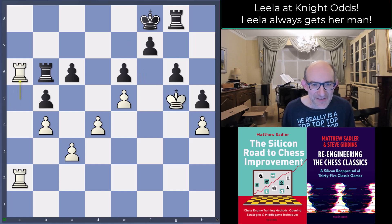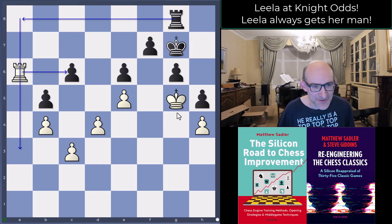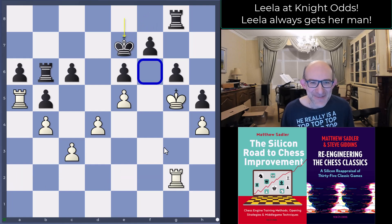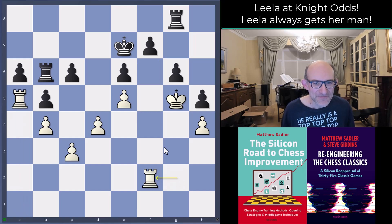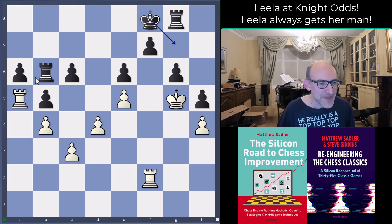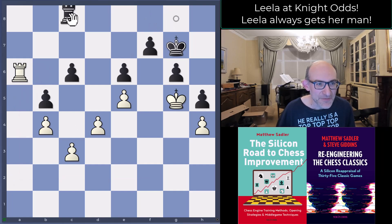Black played fine with king e7, reclaiming that territory, and now rook f2 by Leela. An interesting point: if you go after the a-pawn, the engines want to play king f8 in this position, and after rook takes a6, takes, takes, they want king g7. You can't go king f6 here because of g5 then rook g6 checkmate. If you go rook a6 then takes, they want king g7, with the idea of counter-play with rook a6 and coming around to attack the king. It feels very risky, but that's the value of playing against Leela — she often does some of the calculation for you.